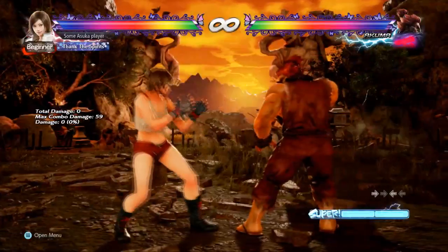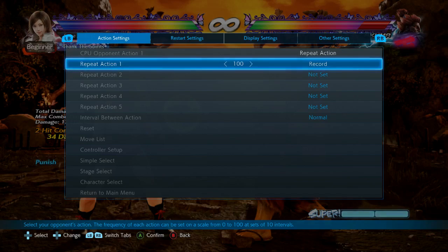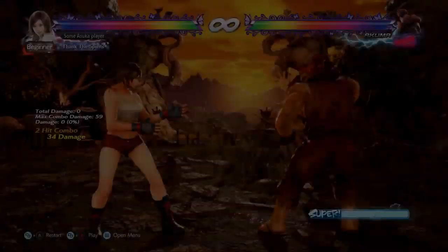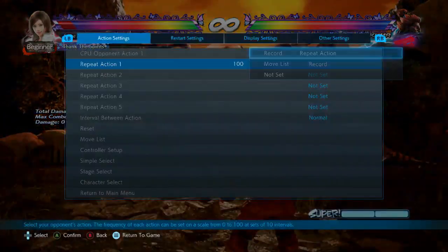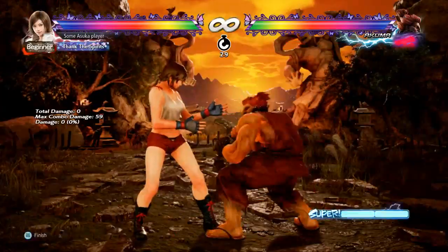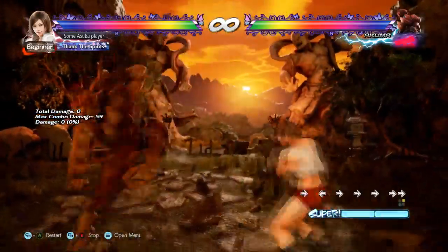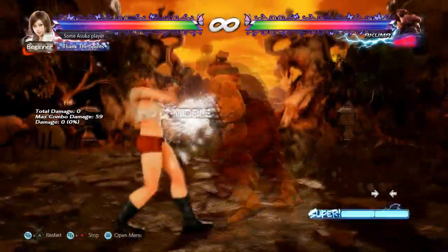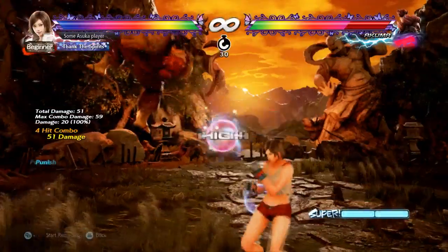Like back 1+2, if he does while standing 2 on its own you can hit confirm 3-1 for a punish. Another option — I don't like this one as much but it's very rewarding if you get the right read — is dash under and then back 2, 1, 4 to his back.